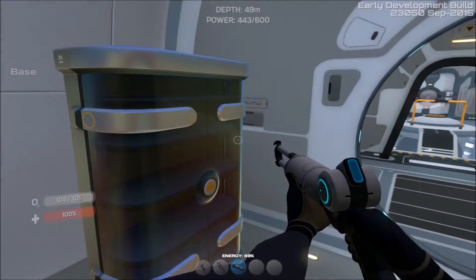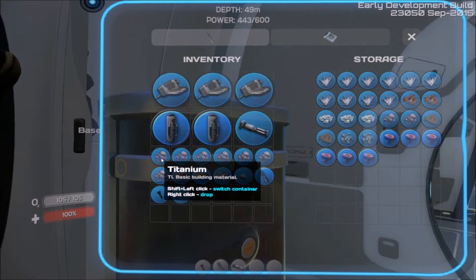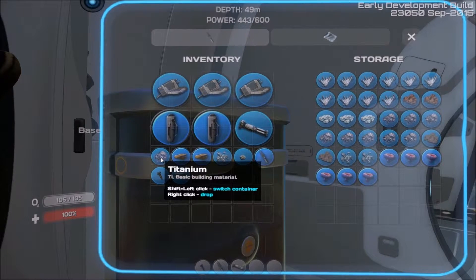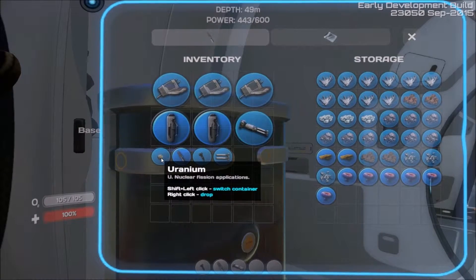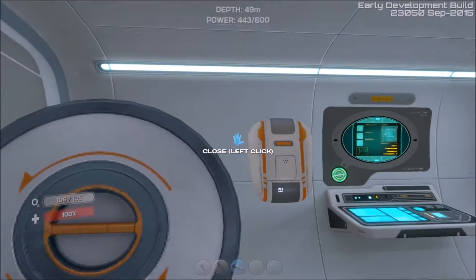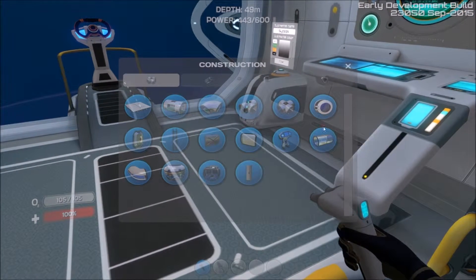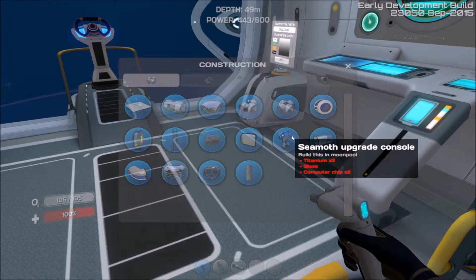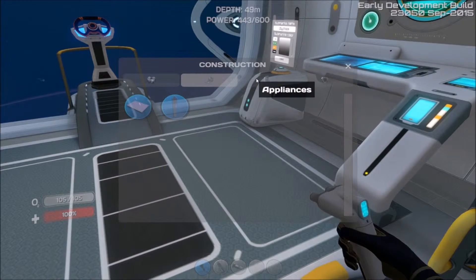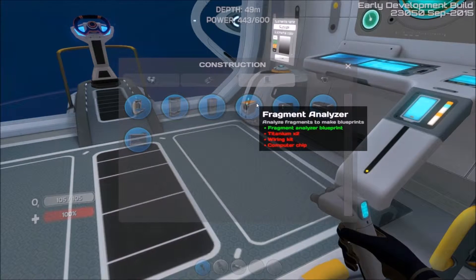I'm trying to head up here. I'm filling this thing up. Diamond. Uranium. Uranium. So this is a Seamoth upgrade console — I've got to use that in the moon pool. We've got to find us that moon pool, guys. I don't know how, I don't know where, but we've got to find it. Titanium, wiring kit.